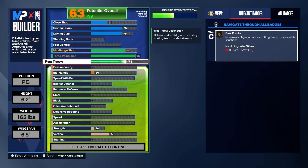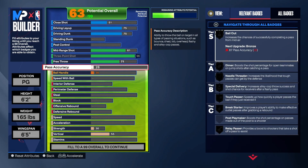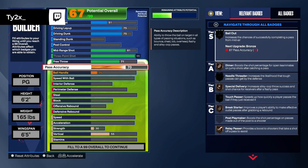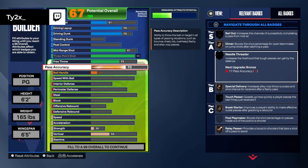We're going to keep the free throw the same for right now. We're going to put our pass accuracy at a 70 because I personally feel like I don't need pass accuracy as much. I make smart passes — I don't do bailout passes, so 70 is fine for me. I at least get the relay pass badge. But if you guys really want to go higher, you can go 75 — that's 100% up to you.